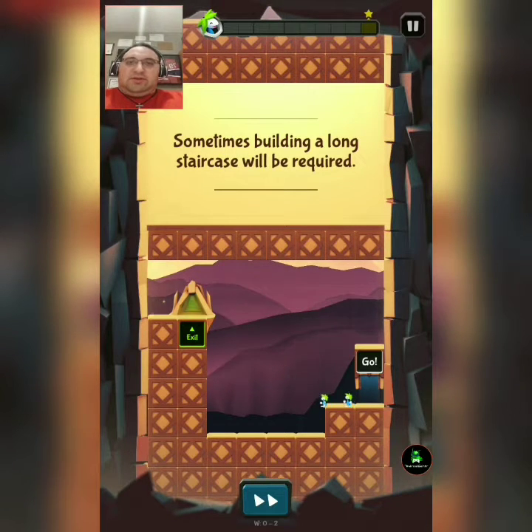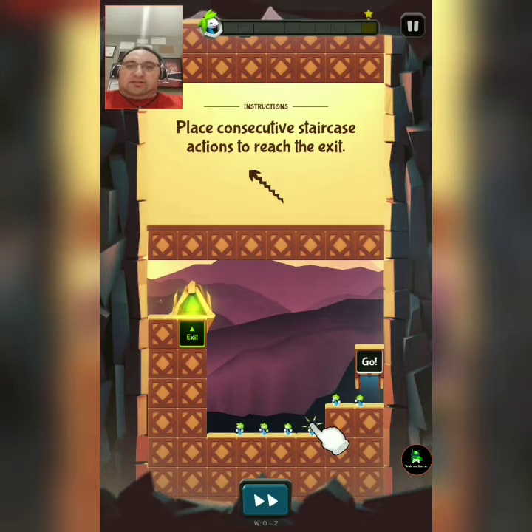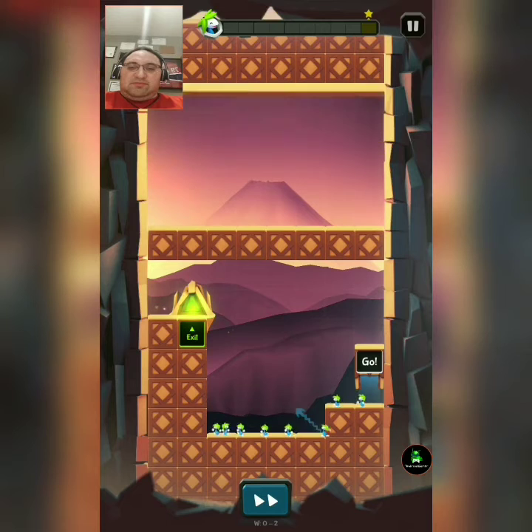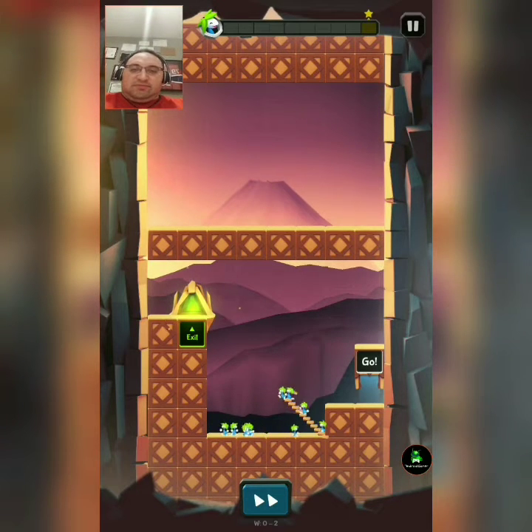Sometimes building a long way — place consecutive staircase actions that completely exit or reach the exit. I know what's going to happen here — it only goes so far and then stops.